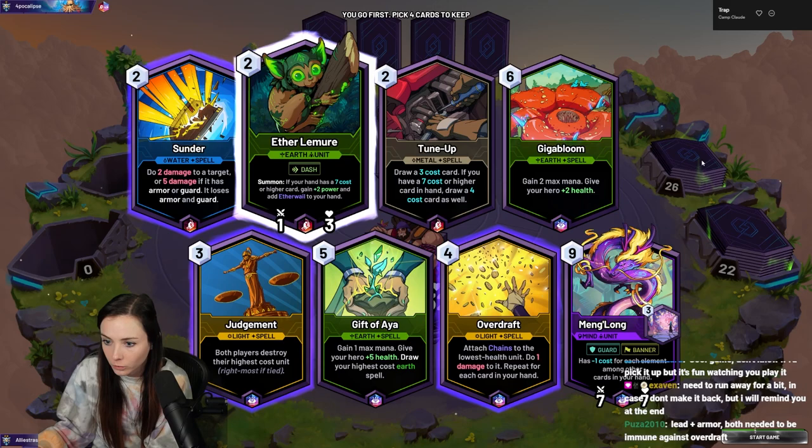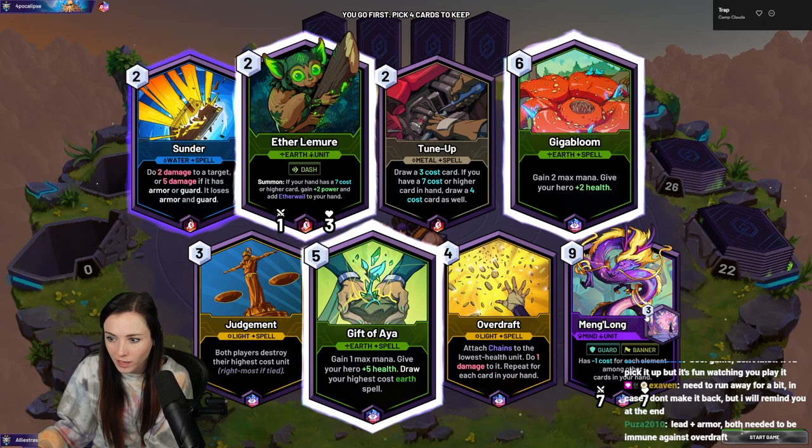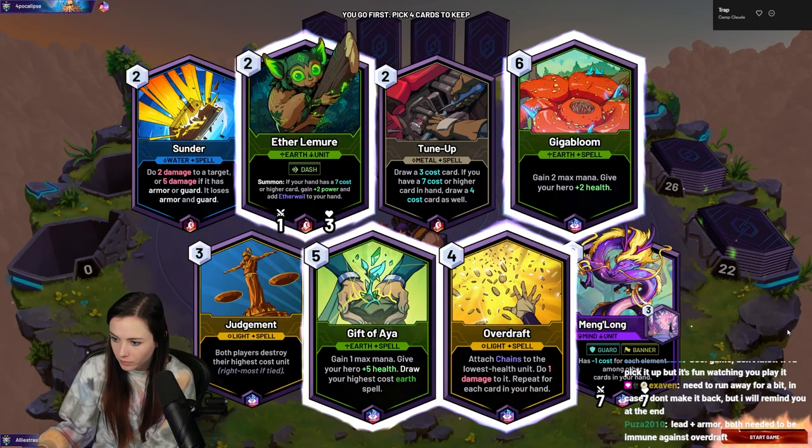Okay, we got the Lemur. Let's go. But we don't have — we have Gigabloom as well and the Gift. If we're keeping the Lemur, we kind of want to keep something big. We could just keep the Lemur and then find it. Okay, we're just gonna do this.